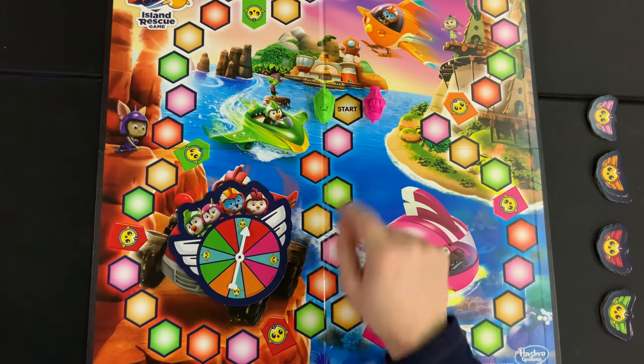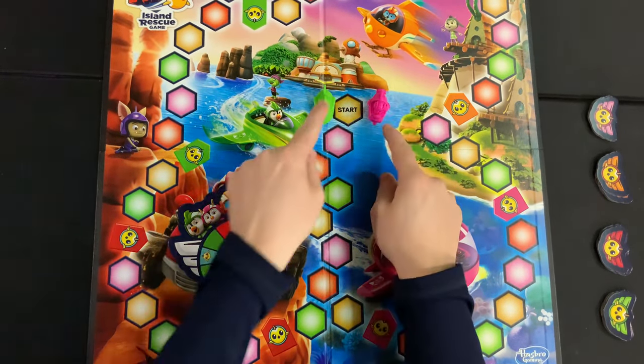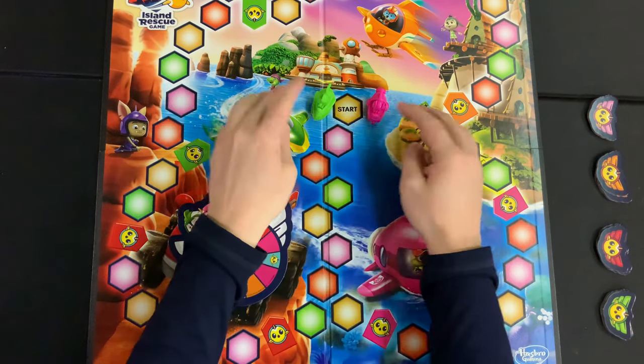The first thing you're going to want to do is make sure that each player picks out their own unique character piece and sets it on the start tile right in the center line.